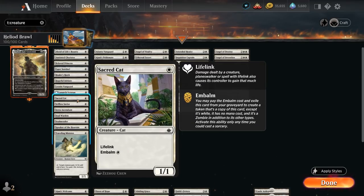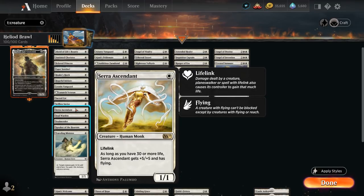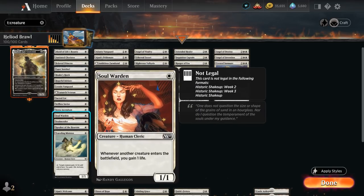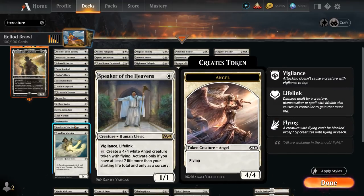Sacred Cat, a 1/1 lifelinker that can be embalmed out of the graveyard making another 1/1 lifelinking cat token. We've got Selfless Savior which can be sacrificed to give one of our creatures indestructible until end of turn. Serra Ascendant, a 1/1 lifelinker that gets +5/+5 and flying as long as we have 30 or more life, and in Historic Brawl we start out at 25 life so it doesn't take much for the Ascendant to get that bonus. We've got Soulwarden gaining one life whenever any other creature enters a battlefield, including the opponent's creatures. Soulmender can tap to gain one life.